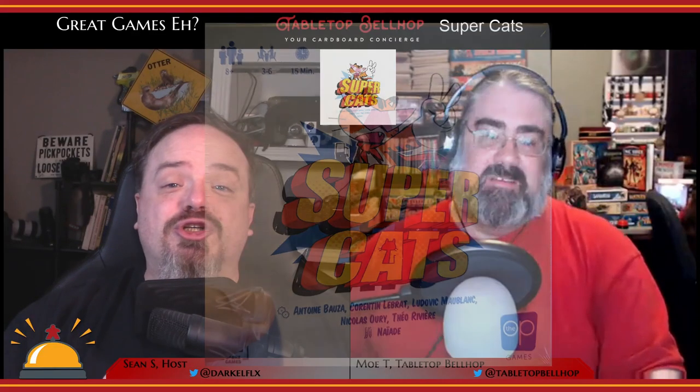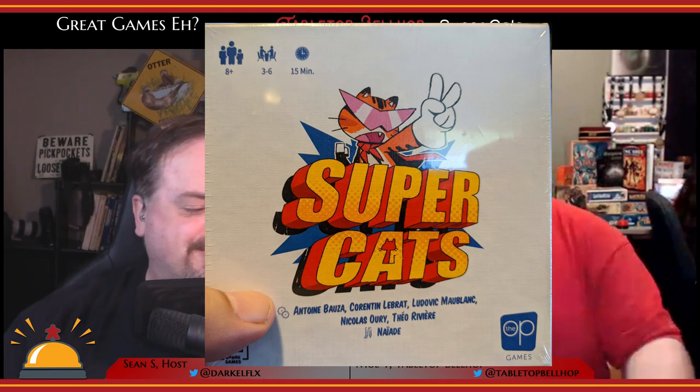Up next, a look at Super Cats from The Op. Super Cats was designed by a ridiculously big number of big-name game designers. These names include Antoine Bauza, Quentin Labrat, Ludovic Momblanc, Nicholas Ori, and Theo Rivier. It features artwork from Xavier Gueniffey Durin. Here in North America, it was published by The Op.